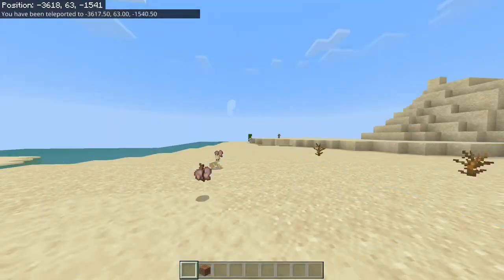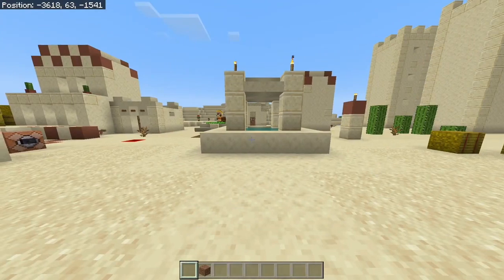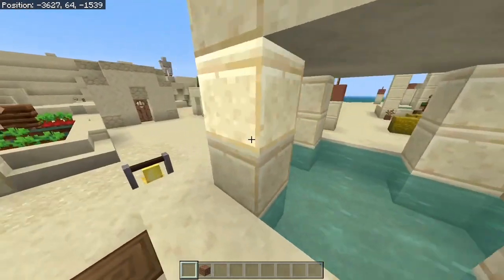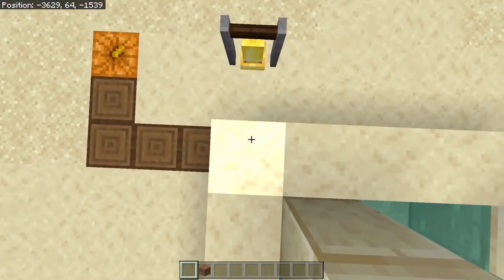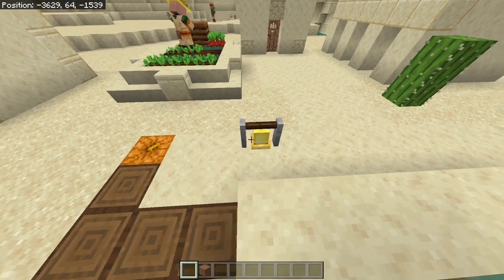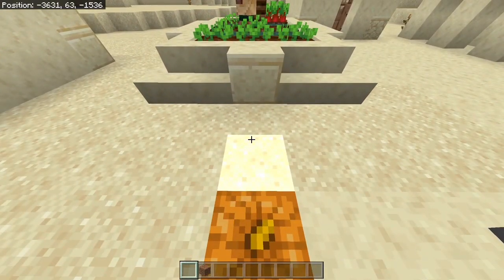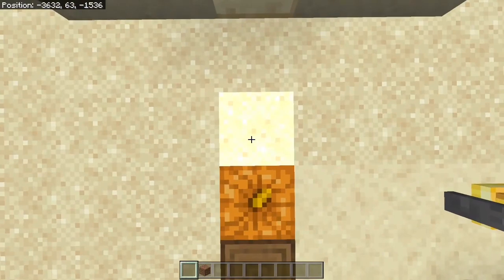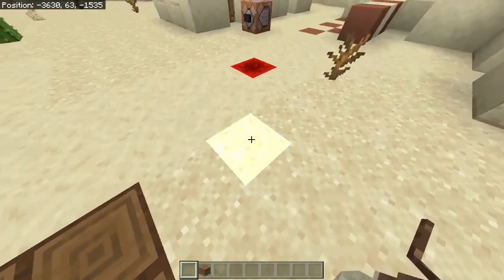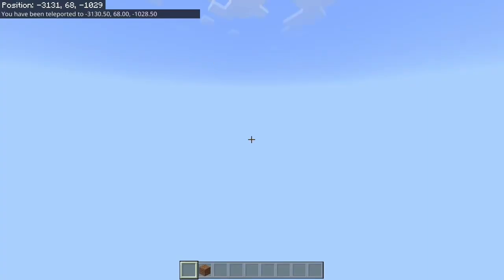Moving on, we have our desert variants next. Deserts, I believe, have half the chances that plains villages do. Plains villages are pretty common and luckily pretty easy too. But this is the desert square — you just want to go left two, up three, same thing as the Taiga square. Then 4, 4 from here. When you're standing on the left side, the bell should be two blocks in front of you. That is where you would dig down, adding 4 and adding 4.